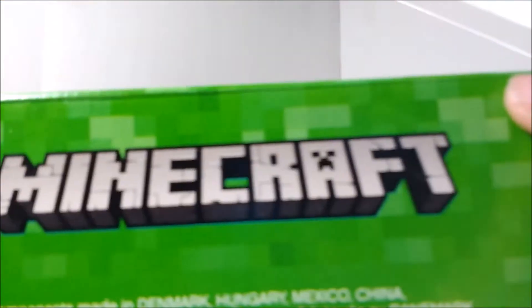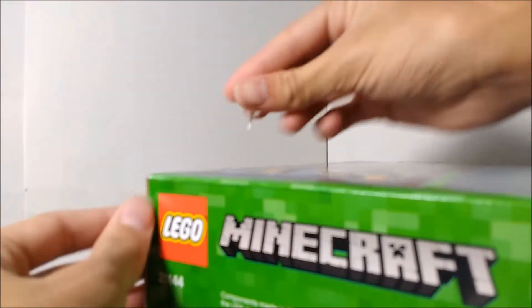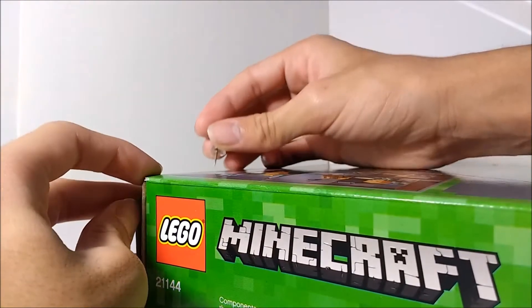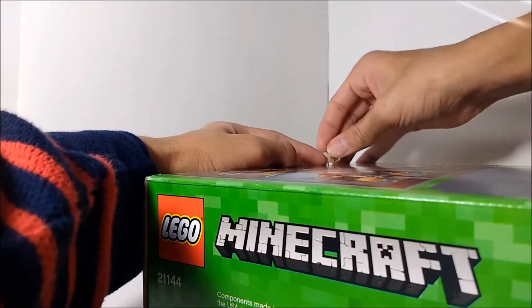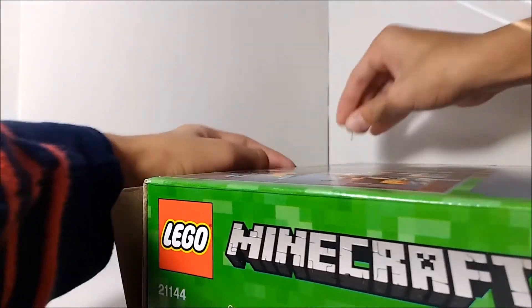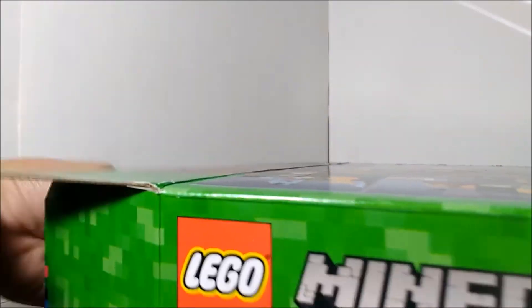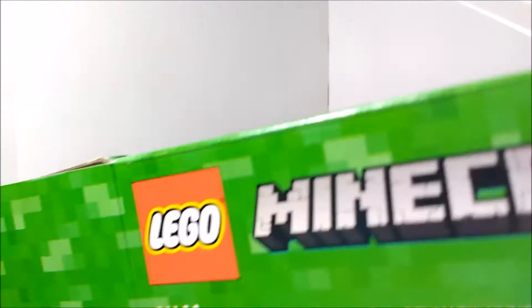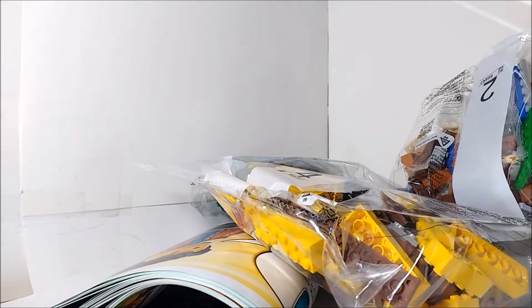I'm going to open this up, and it's going to be a little bit difficult. This is quite a big box, so I'm just going to use this and cut the tape there and over here. There we go — open up the box and dump out all of the contents, and just put the box off to the side.